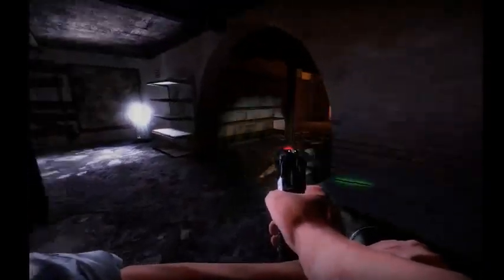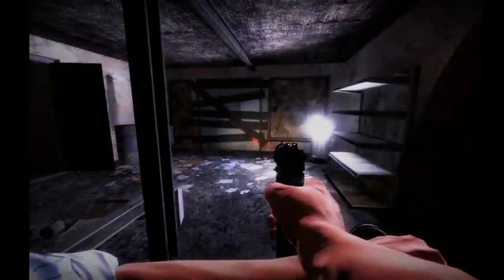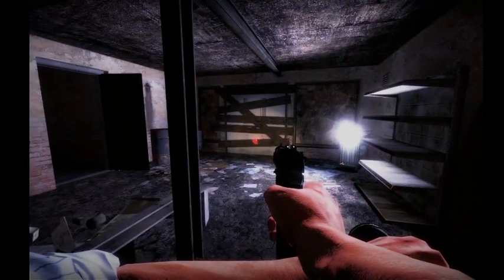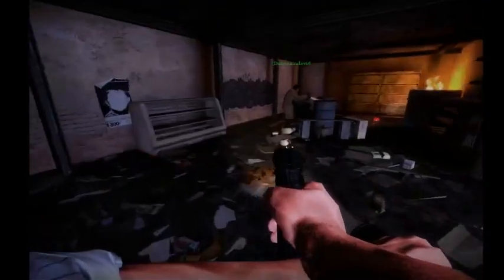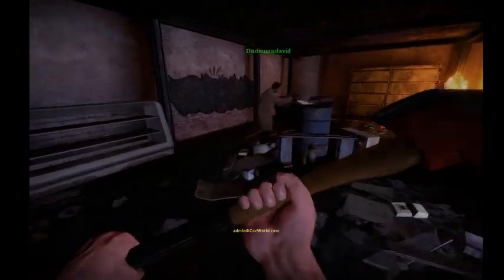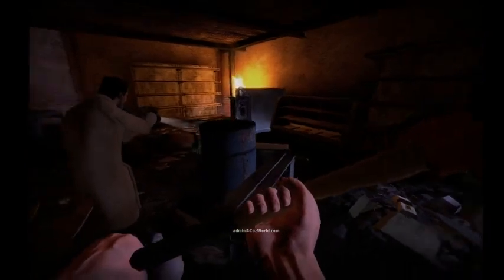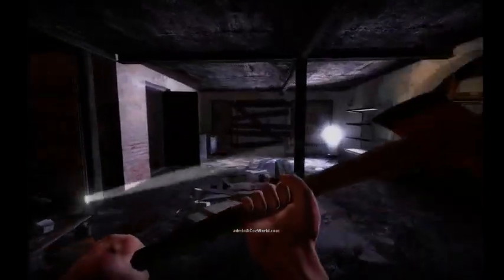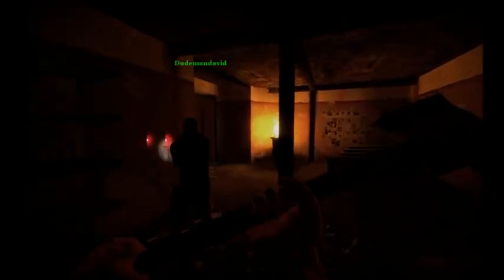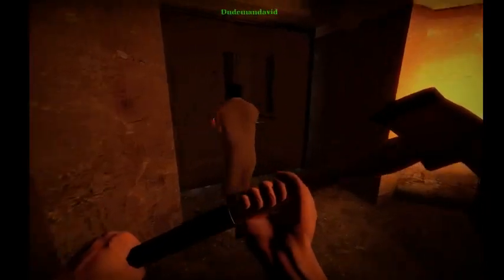Now, we have two exit places: the zombie cage or the main entrance that's boarded up. We're going to have to clear the boards first. Either the boarded-up door or the zombie cage. A good idea would be to have someone distract them at the zombie cage while the rest of the crew escapes through the boarded door.